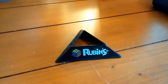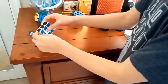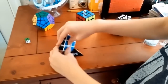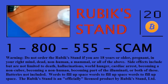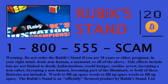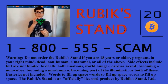Introducing... The Rubik's Stand. It can display all your puzzles, including the Maru Nano Cube, the YJ Moyu Dogecahedron Magic Cube, the Floppy Cube. So why make your cubes look like this when they could look like this? To order your Rubik's Stand today, call 1-800-555-SCAM. Once again, that's 1-800-555-SCAM. Call tomorrow!